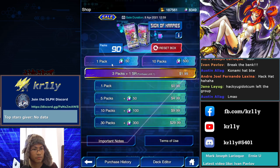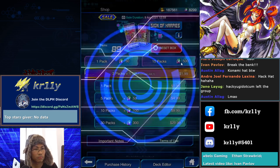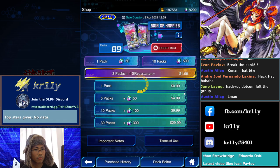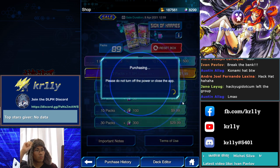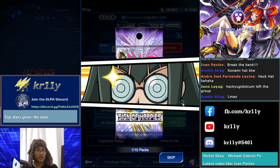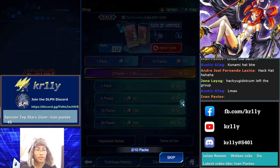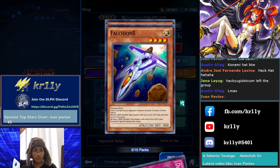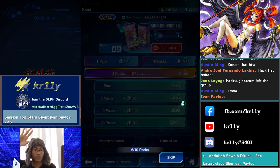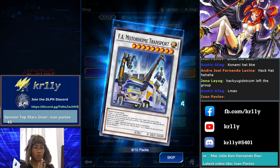I'm going 10 packs — one more then I'm going 10 packs. We're getting further and further. At 45 stars — it's going to have something big here. One more — I told you we're getting Draco Sack. Blade Armor Ninja — okay, second one. Not bad — at least we got something there. Blade Armor Ninja two copies, let's go!